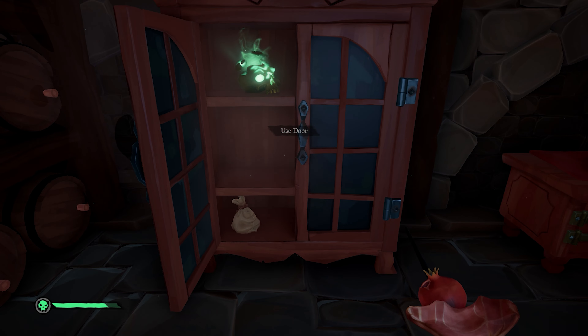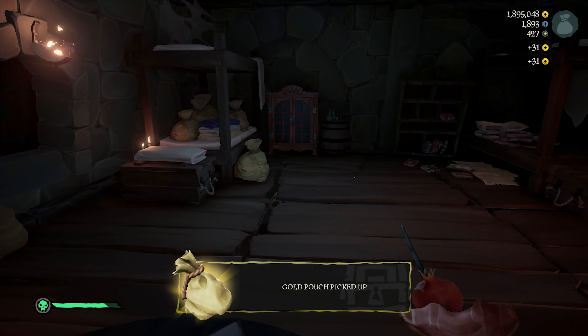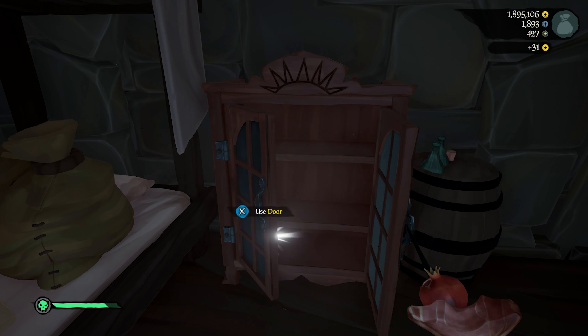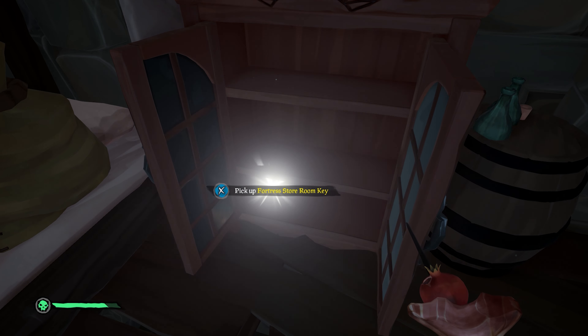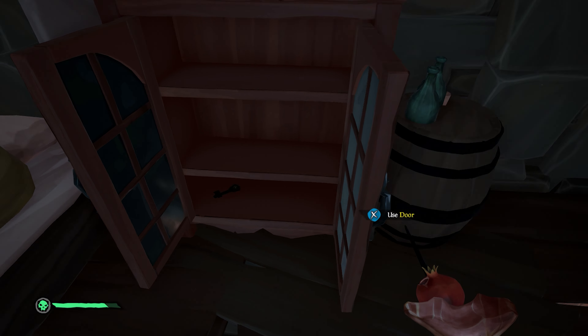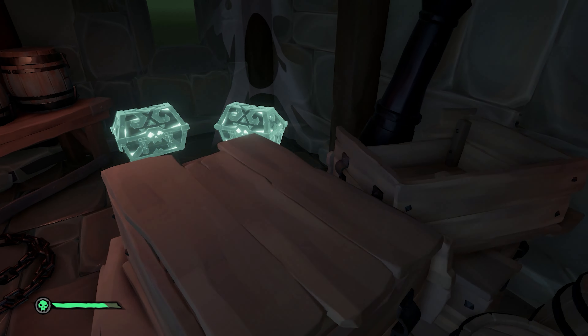Inside of those, you can find relics, skulls, and small bags of gold, but what you should really be looking out for is another key called the Fortress Storeroom Key. This is stashed away in a random spot in the fort, so you really need to dig around for it. I don't know why this barrel appears to be haunted — it's just always been like that. Once you've found the key, you can go to the top floor of the fort and unlock the locked room up there for even more loot.